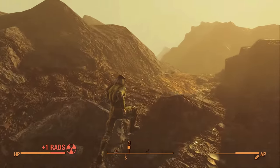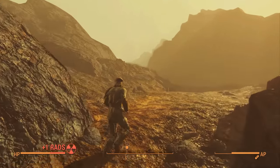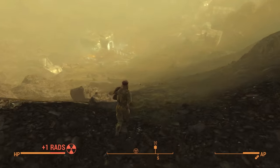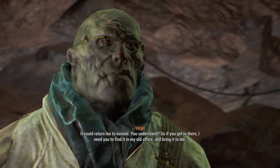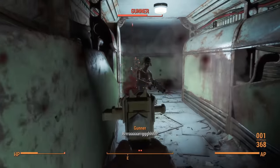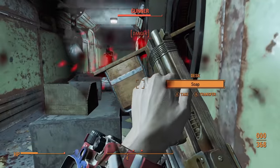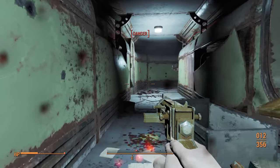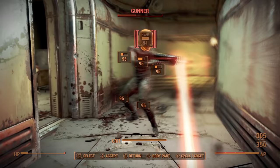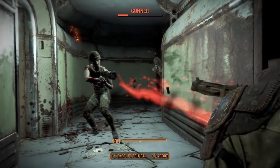I will not bore you with the details of the Glowing Sea, for there are none. I didn't fight anything and didn't even bother to cure my radiation until I made it to Virgil. Sprinting straight through, even with incredibly low action points, is still a valid option. After agreeing to help the green man from the green sea, I headed off to the GreenTech building to fight the green gunners. At this point in the game the .38 rounds are starting to get phased out, as I don't find all that many while making my way up the building, so trading for them seems to be my only valid option.